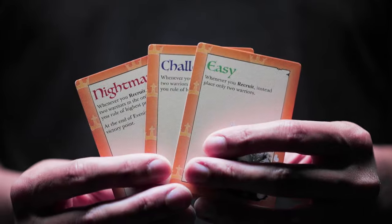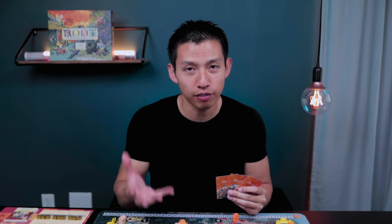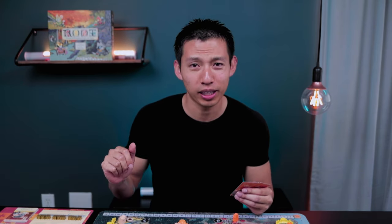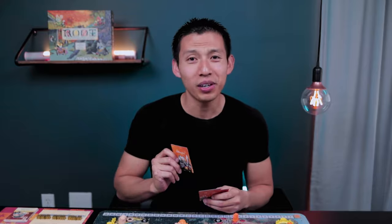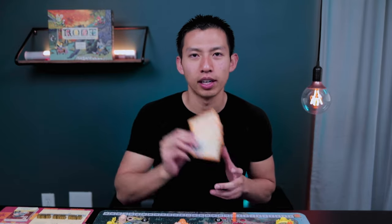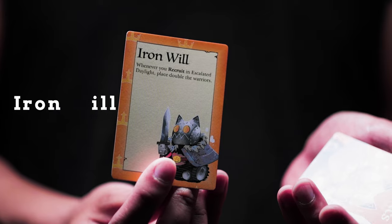We can also pick a difficulty. The cards listed are easy, challenging, and nightmare. If you want to play without any of these cards, then that is the default mode — so technically there are four modes. Only weenies play easy, so we're definitely not playing with that one. And we're going to go with nightmare mode. There are also four trade cards that you can pick from, zero through four. We'll go with one — I'll just pick a random one, which will be Iron Will.